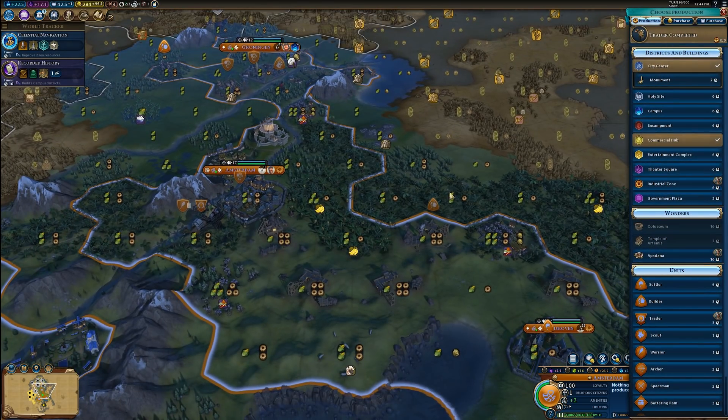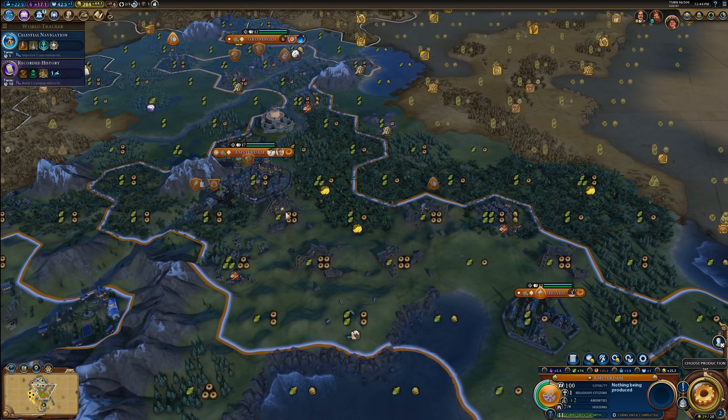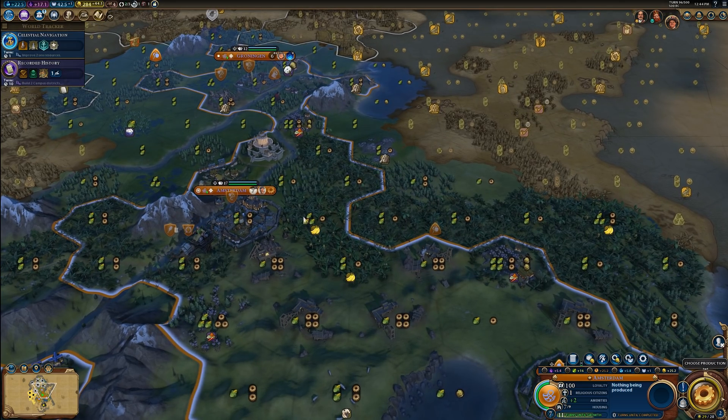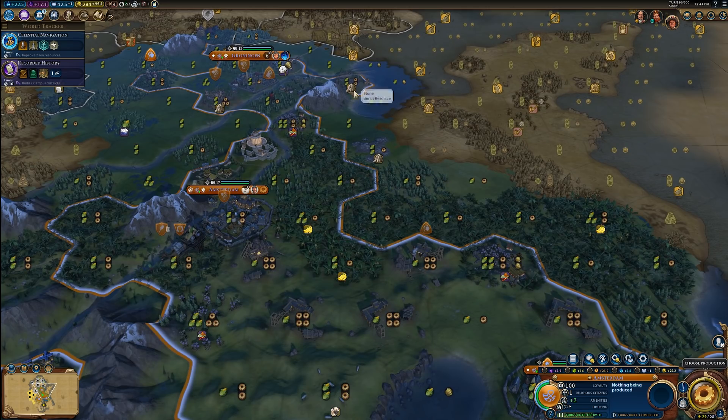When placing your Industrial Zones, the strategy I most often look for is an area that has a lot of hills surrounding a single tile, because that's where you're going to be able to get your mines down, and then you can place the Industrial Zone on the tile in the center. You can go for district adjacency bonuses, but I don't really find those all too useful. For the most part I would count on your mines to give you your adjacency bonuses. Quarries do work as well, but you have to be more reliant on RNG to get a good quarry spot.